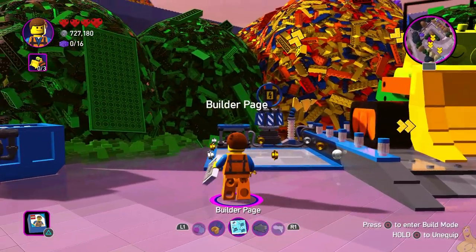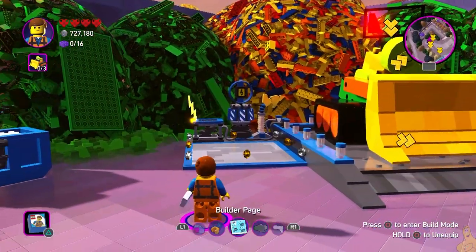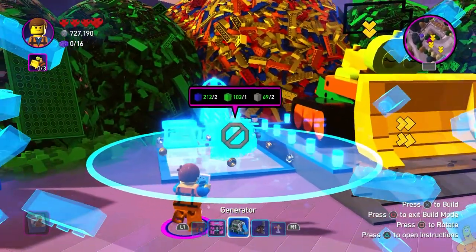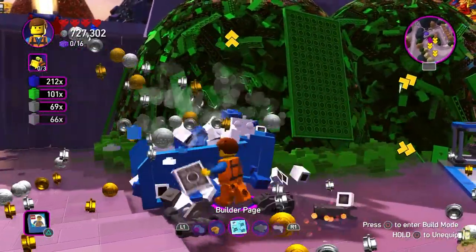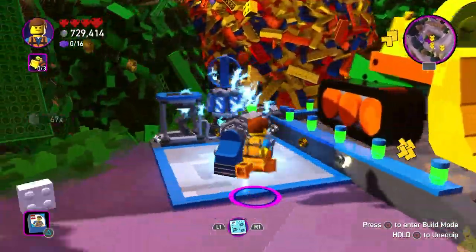We got a couple of golden arrows pointing us to a handful of construction vehicles. We're gonna start with the one that requires the old generator. Go ahead and drop a generator down and pump it up. We got one of three now woken up.